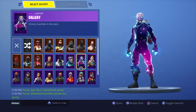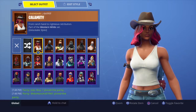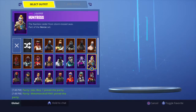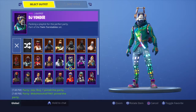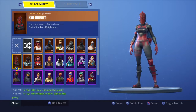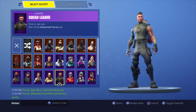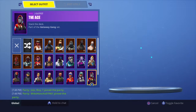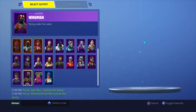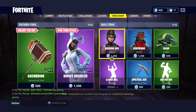I'll show you my locker in the tour. This is gonna have: Calamity, Carbide, Drift, Enforcer, Omega, Ragnarok, Huntress, Galaxy, DJ Yonder, Blue Striker, Battlehawk, Brawler, Visitor, Risky Night, Redline, Regular Agent, Sledgehammer, Squad Leader, Sun Strider, Tank, Wall — I don't know how to pronounce that name — The Ace, Trailblazer, Wingman, Zoey, and Blue Team.